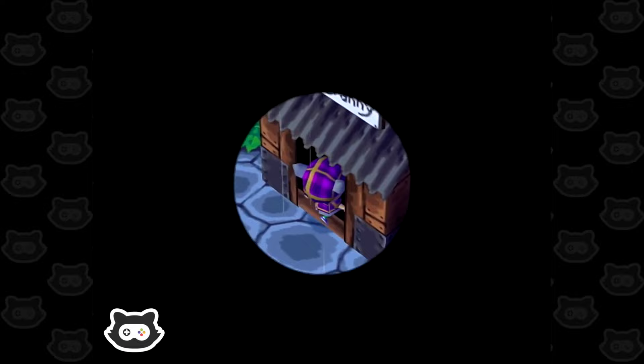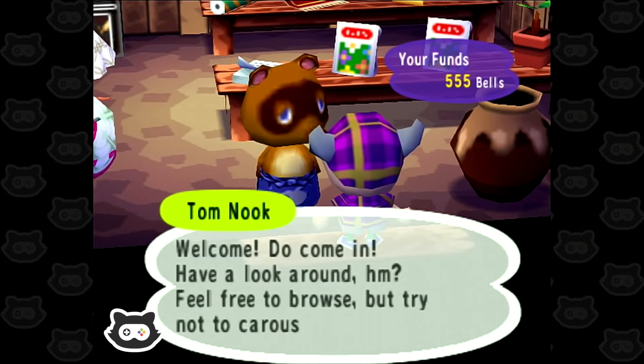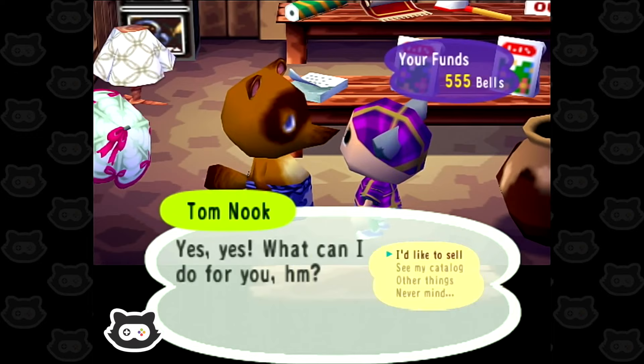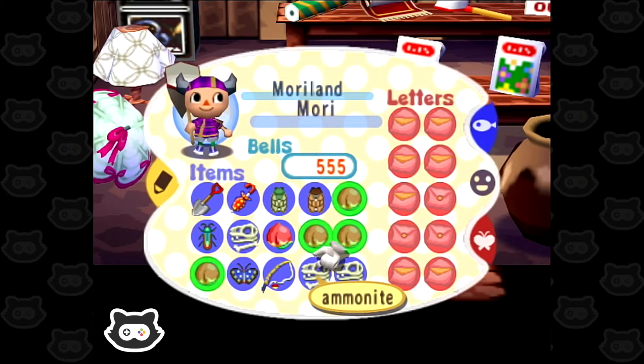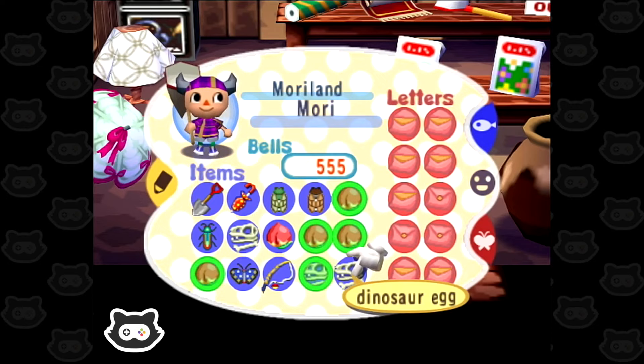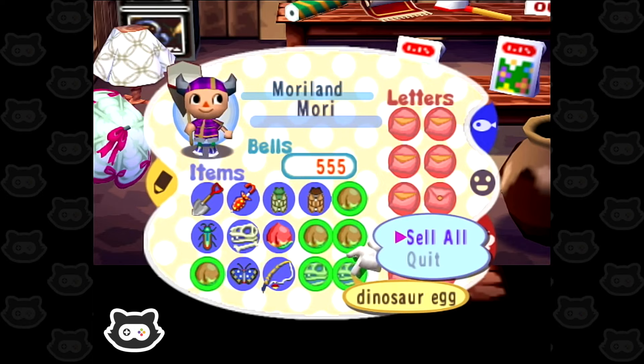Back at Nook's — let me sell some things. We want to keep the bugs, get rid of all the peaches, definitely don't want to get rid of the fishing rod. The ammonite — I'm pretty sure that's a common fossil, we could probably get that again. The smaller ones tend to be more common, and we've already got a dinosaur egg so we can definitely get rid of those. Oh, 2,900 bells — we'll sell. We're going to have to start somewhere.